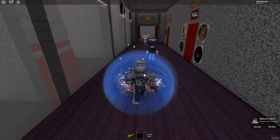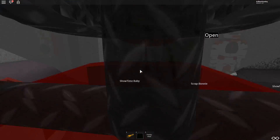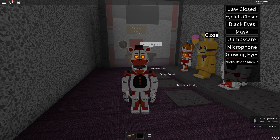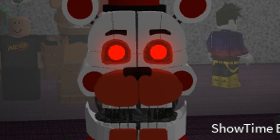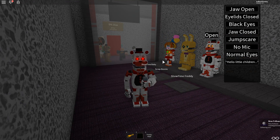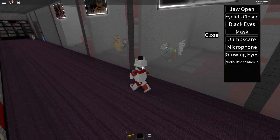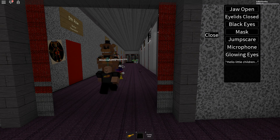Let's go check out — oh wait, hey, look at that. That's new: Showtime Freddy! When I last checked out this game pass, it was only those two. How long has this been a thing? It has so many things: jaw open, eyelids closed, black eyes, mask, jump scare, microphone, glowing eyes. That is so awesome looking. He's kind of like Funtime Freddy, except I actually really like his colors — the red and the red eyes. I'm pretty sure I have all the game passes as well, so I'm just excited for them to add a new badge so I can unlock it. That is every single one.